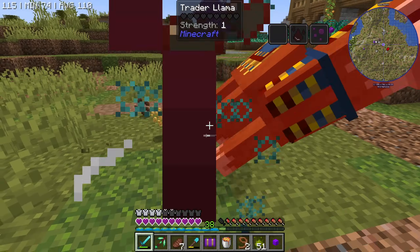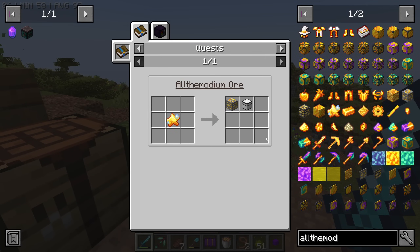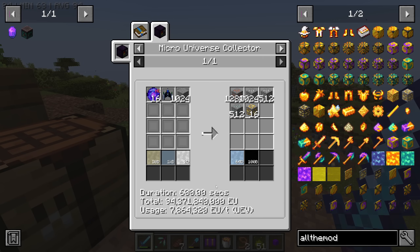Jerk, you made me poison you and poison myself in the process. Anyways, the gist of it is: in order to get all the modium, we either have to fight the warden or get a micro universe collector from Gregtek, which is really not going to happen — it's UEV.